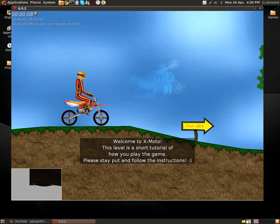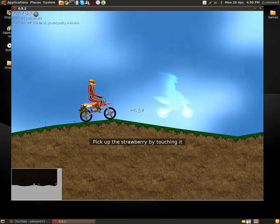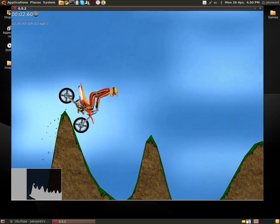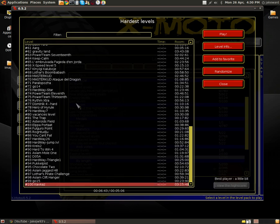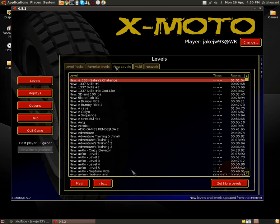Alright, I've done this level before, look at me go. It says 'pick up the strawberry' because before an update they actually used to be strawberries — the little crank things. I don't know why they changed it, maybe the strawberry didn't really fit in well with Xmoto, as in biking and stuff. The little finish line used to be different too, and the character used to be different.